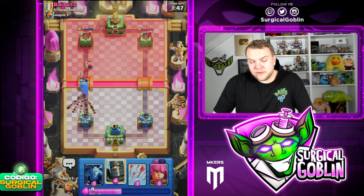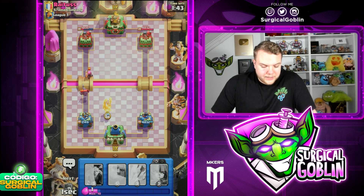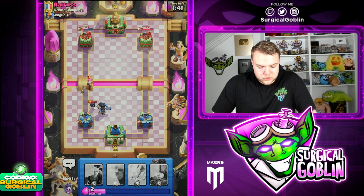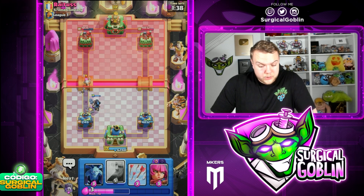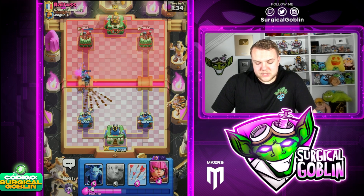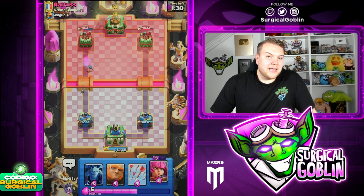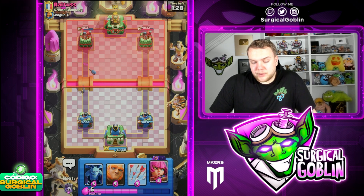Looking at all the damage we dealt, I think it was definitely worth it. Just need to watch out here with the Mini Pekka and the Firecracker, but I think we should be all good. We do activate the King Tower — I don't think it's gonna help that much since he has Royal Giant. But anyways, it's always nice to activate it, because maybe later on against something like a Mini Pekka, if it gets closer to the King Tower, it can help out a little bit.